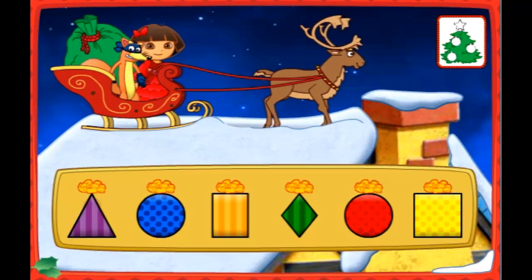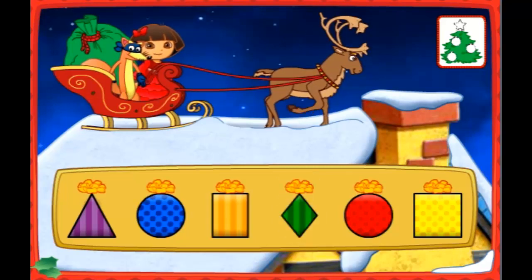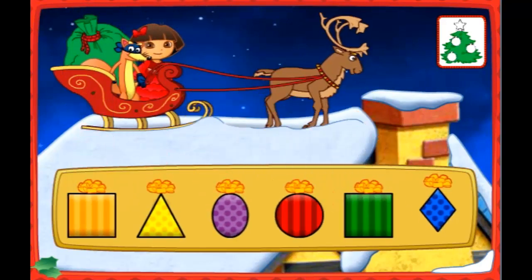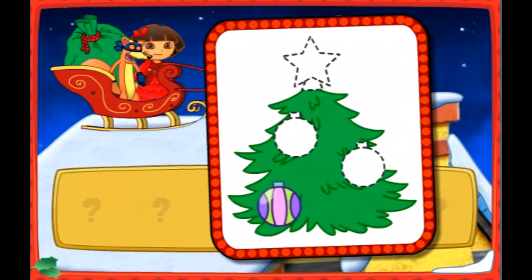Look for a present shaped like a circle. Oops! That's not it. Try again. Look for a present shaped like a circle. You found it! Okay, Swiper. Which present is next? Look for a present shaped like a square. Way to go! Look, Dora — an ornament. We need three more. Great, Swiper. Let's keep finding presents to deliver.